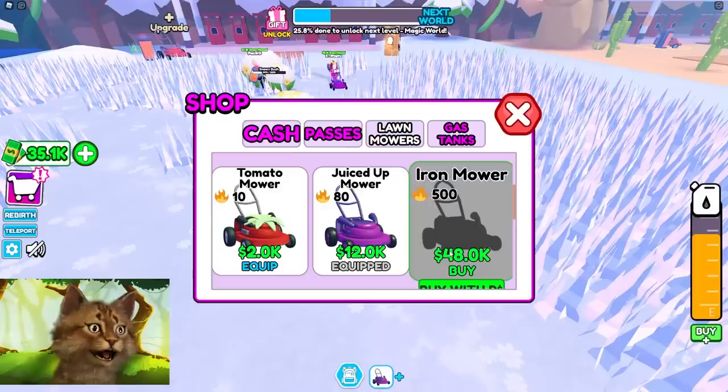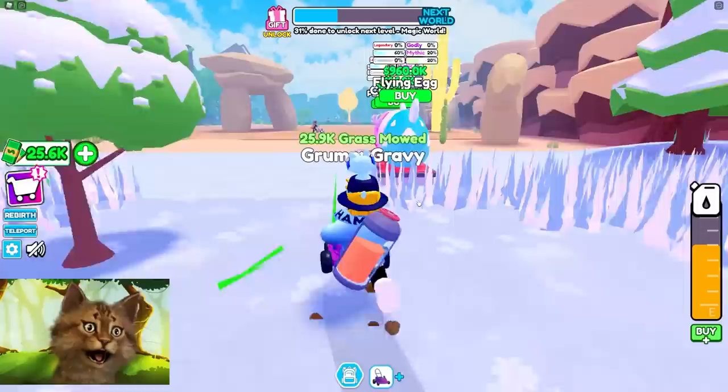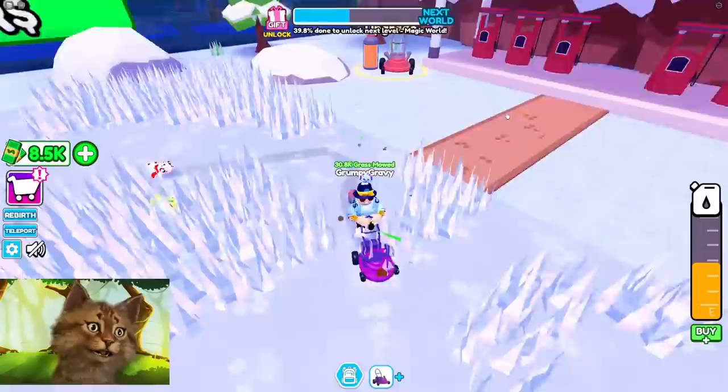Let's do some upgrading. The fuel tank is 100k - that's such a big leap. At least a new tree popped up. Let's buy an egg, we need a new pet. We got a candy cane ant! Chocolate is worse than the candy cane because it's a higher level. Now we're just gonna grind to unlock the new world.